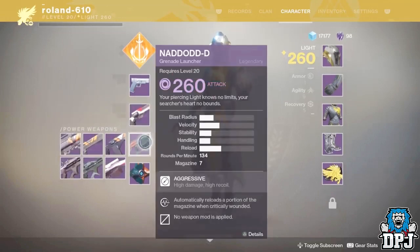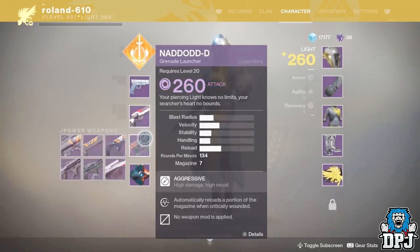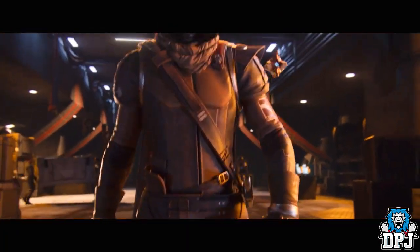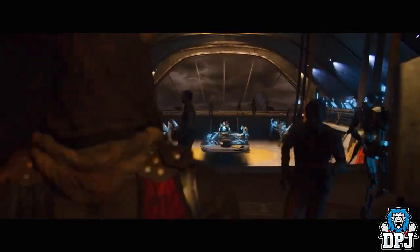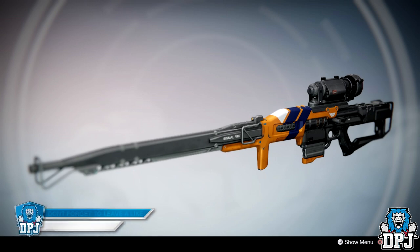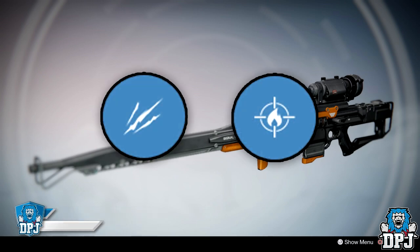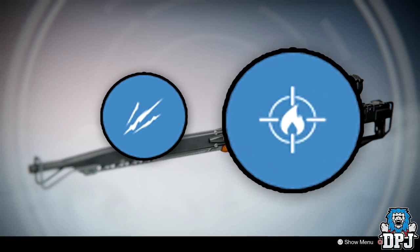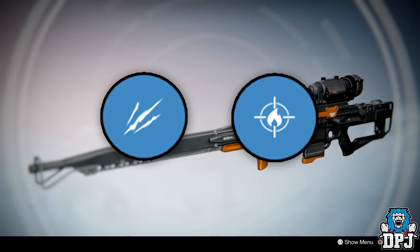In my previous weapon mod video I spoke of how having these mods interchangeable is great for two reasons within Destiny 2: it doubles the grind for that best possible rolled weapon, and it saves you a ton of vault space. For example, if you have the 1000 Yard Stare with weapon mods like Unflinching and Firefly, you can switch between the two — applying Unflinching for PVP and Firefly for PVE. Why have two snipers in your vault when one can do both jobs?